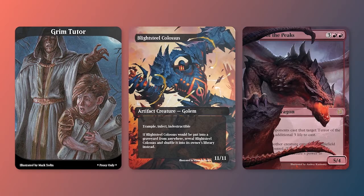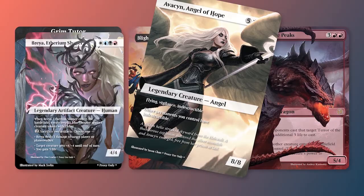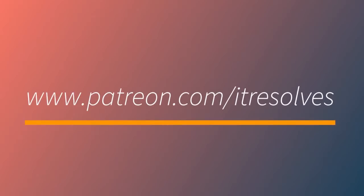Grim Tutor, Blightsteel Colossus, and Terror of the Peaks are this month's Patreon rewards. We've also incorporated brand new tiers for those of you who'd like to get your hands on some of our awesome previous proxies very quickly. To support our channel and sign up for the tier that best suits you, check out our Patreon at patreon.com slash it resolves.